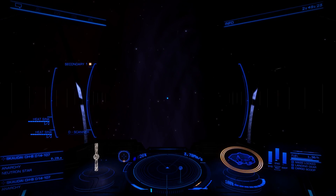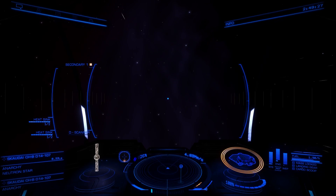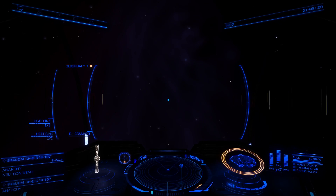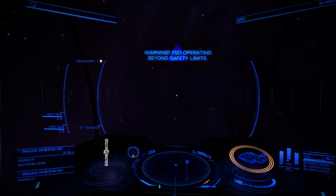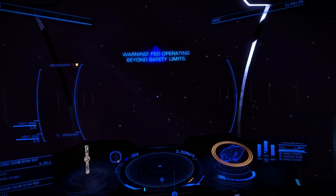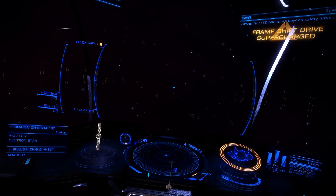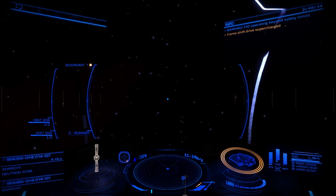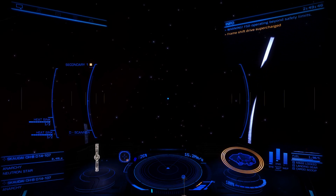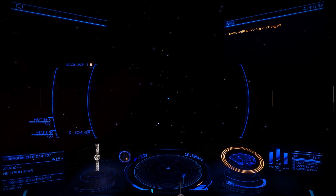When you get to about this sort of point you want to shadow out a little if you can. You want to be basically pointing away from the star, and then you will get into this area where you'll start creaking and rocking around a little bit, and then your drive will be charged and you just accelerate out of there. We now have a supercharged frame shift drive.